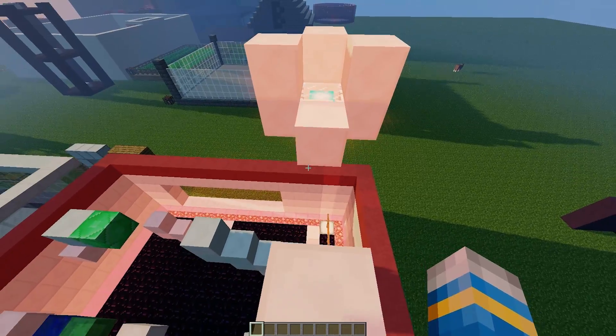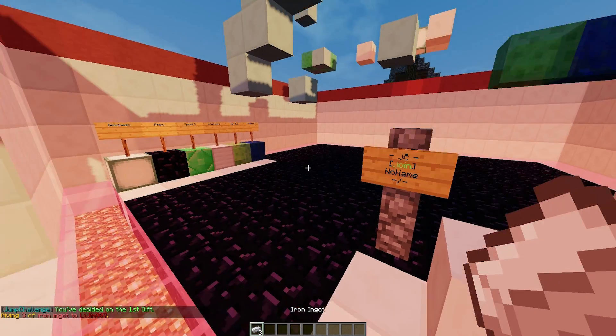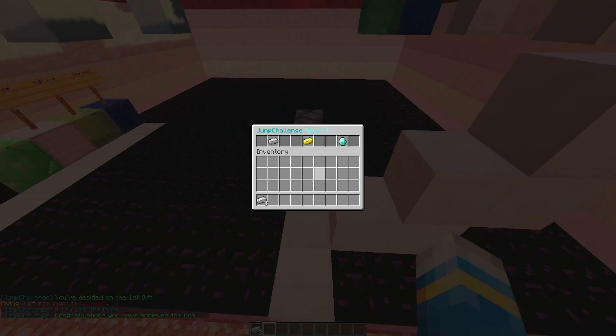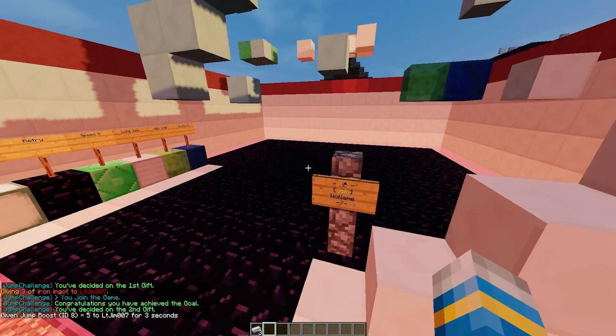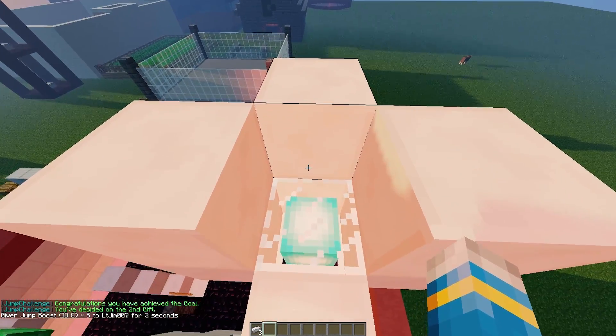If I walk onto the beacon, we get a choice of three rewards. You can set these in the config to either a command, an item, or economy — maybe a rank. I wouldn't really suggest a rank because players can spam it since they can do it multiple times. Reward one is three iron ingots. Reward two is a jump boost for three seconds — quite a rubbish gift to be honest.